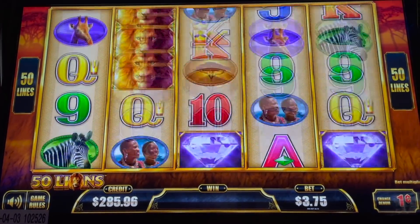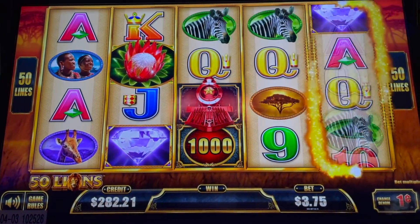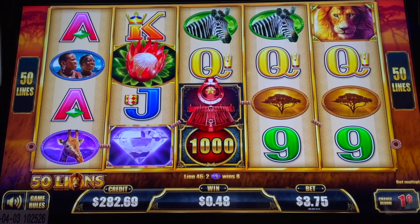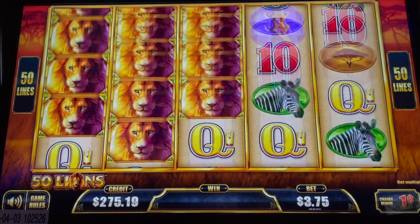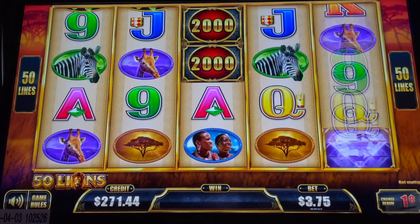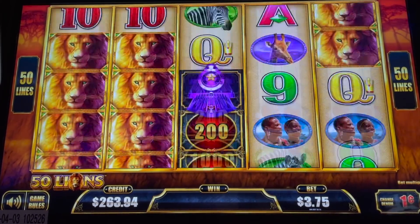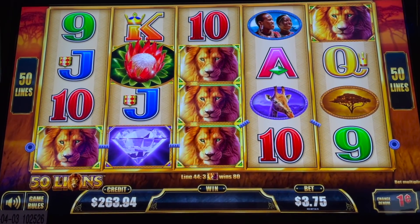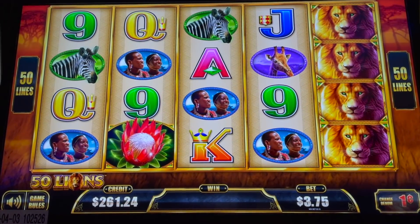Oh my word — come on! Red train! That would have been the grand train, so it would have had big numbers. We'll play this one to $250 and we're going to move it over to Buffalo. We did well — we did the bonus, we converted over $200, we got the train. There's no complaining here. If you guys are in Reno, come check out these new luxury lines.